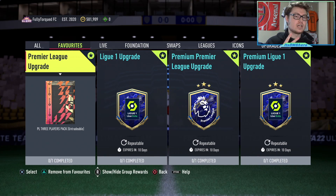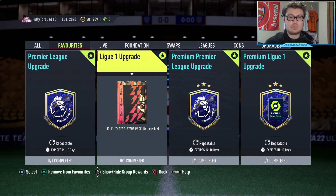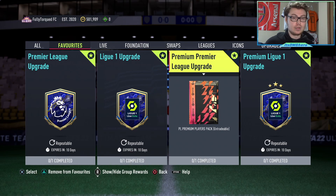If you're new, there are going to be two types of upgrades: the regular upgrade and the premium upgrade. The regular upgrade is essentially a premium gold pack except without the filler — no contracts, no kits — where you get three players from that specific league, one of which is rare. Meanwhile the premium upgrade is essentially a premium gold players pack where you get 12 players from that specific league and three of them are rare.